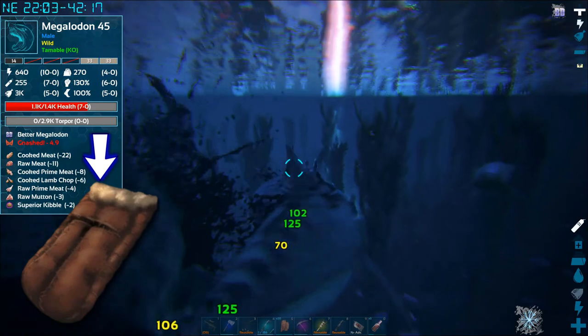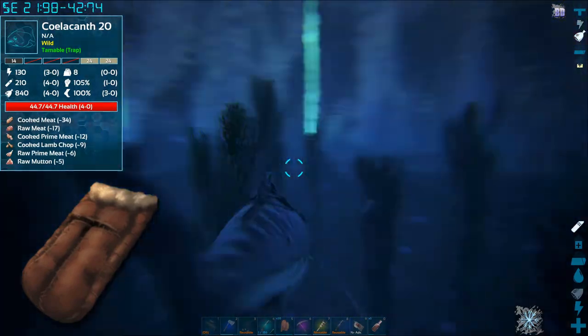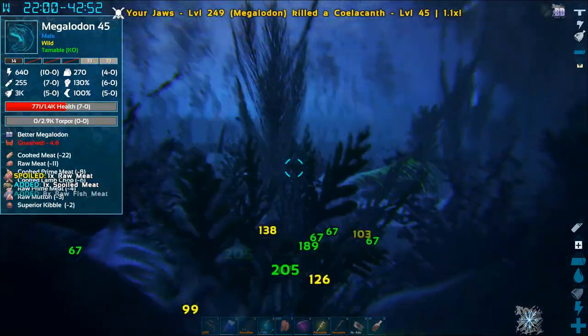A hide sleeping bag is a very useful single-use respawn point early on. It doesn't need foundations and shows up on the mini-map, making it a useful marker for important locations like caves.